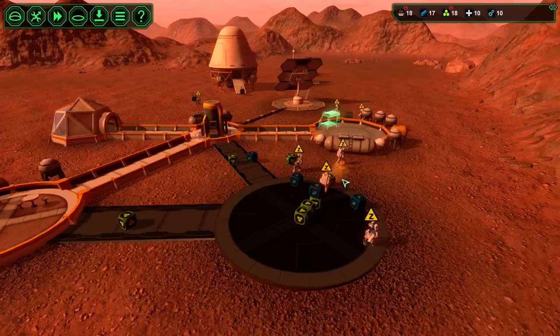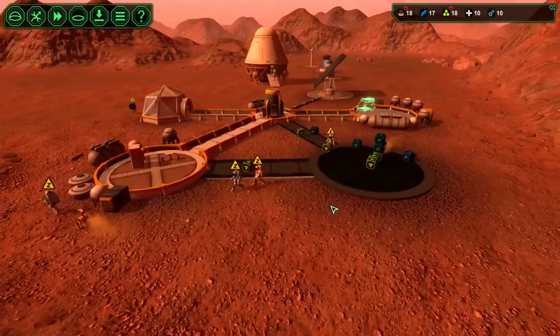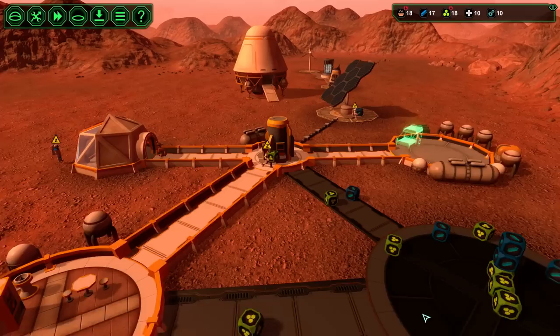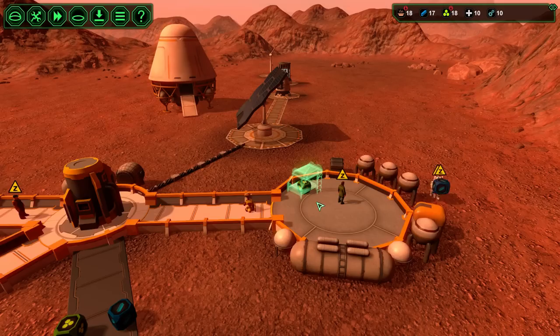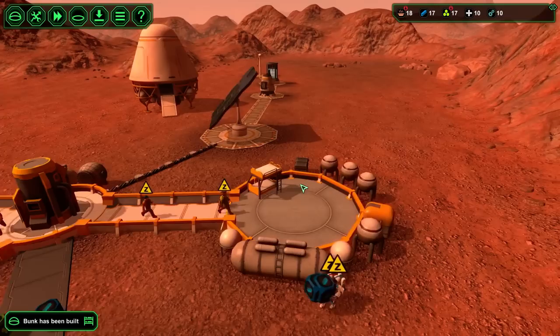We still have enough material to keep constructing. As soon as we can produce any goods — vegetables and such — we can start to consider trade. I'm going to let this finish and then probably build a launch pad. Often we trade at a poor rate, but it guarantees we can get something we need in an emergency, which is really nice. A couple of people will go to bed right away, and that's fine. Survival rank milestone reached.